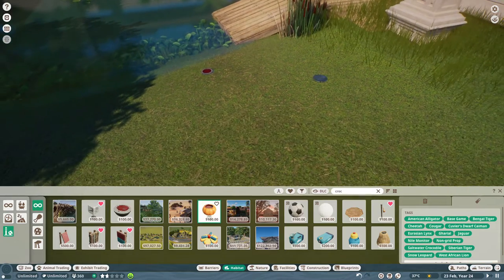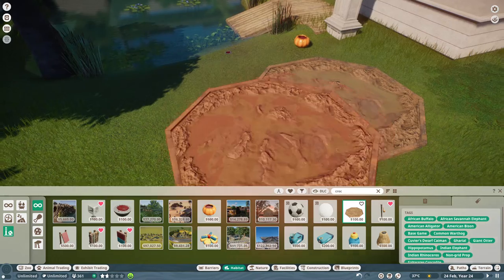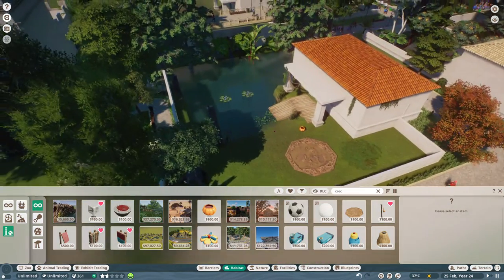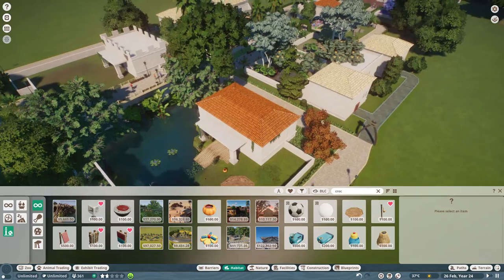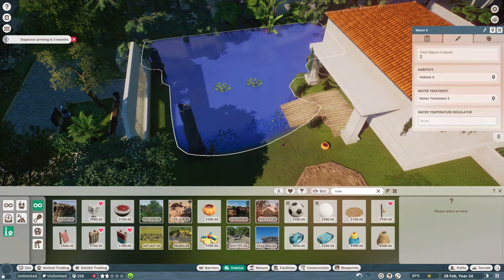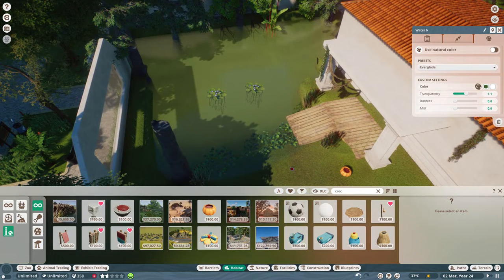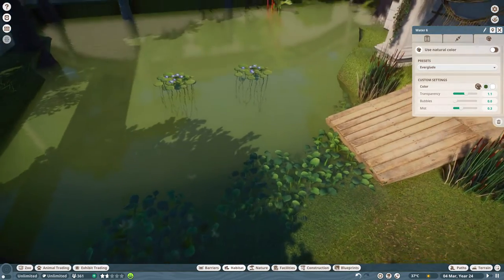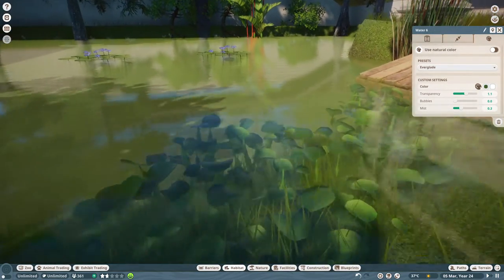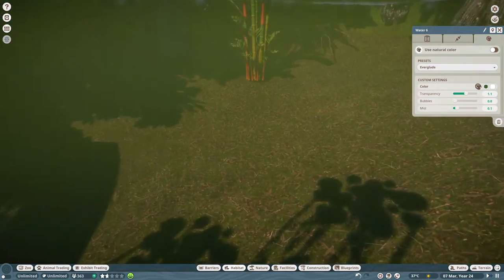We need to provide enrichment — a mud bath for a croc. It doesn't have an enrichment species with the koi. I believe that fish is called koi fish. I think the Everglade atmosphere would work — yeah, looks pretty cool. A little bit misty. Actually, let's not put the mist — let's put it to the minimum.